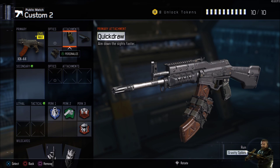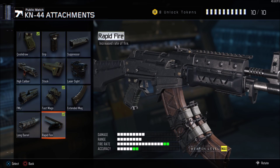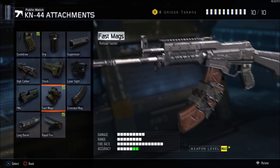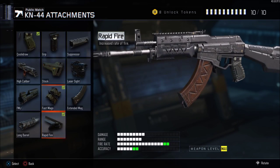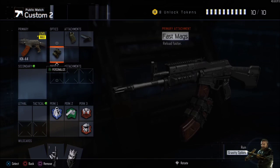The first attachment you want to run is Quick Draw — this just ensures you can aim in quicker than your opponent and beat them in the gunfight. The second one is Rapid Fire. Even though this gun has a really high fire rate, it doesn't have very high damage, so you want to be running Rapid Fire so you can kill your enemy really quickly. The next one you want is Fast Mags — this works well with Rapid Fire because you're going to need to reload a lot, and this gun already has a slow reload time, so Fast Mags really helps out.